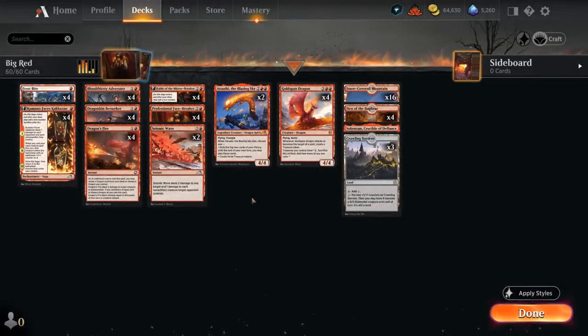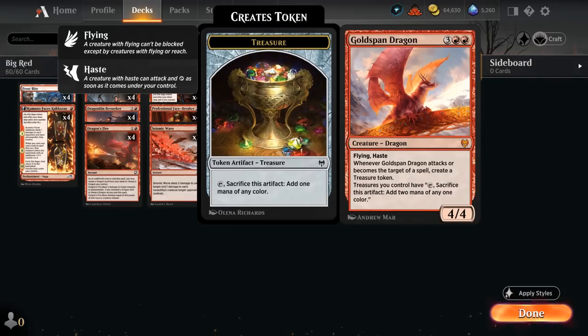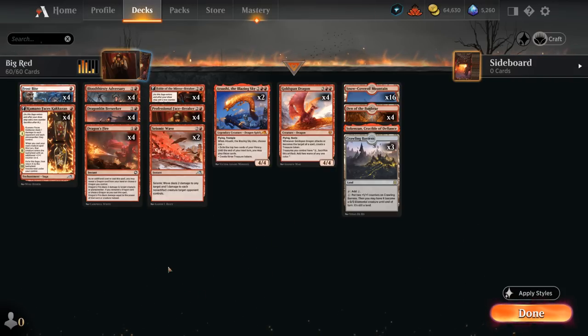Hello and welcome to another Standard Games video. Today we're taking a look at a deck called Big Red, which is kind of a mid-rangey red deck that plays an aggressive role at times, but has quite a bit of removal to interact with aggressive decks and then try to take over with its powerful curve toppers like the Blazing Sky and eventually Goldspan Dragon, which is still in Standard for a little bit.